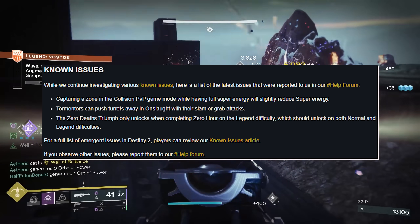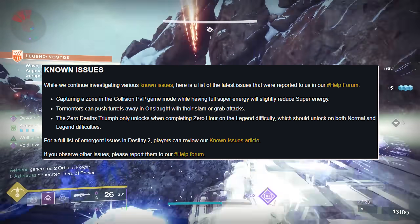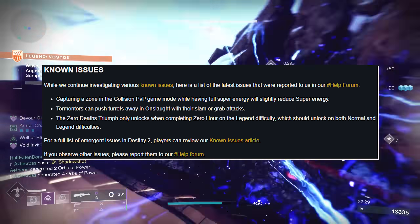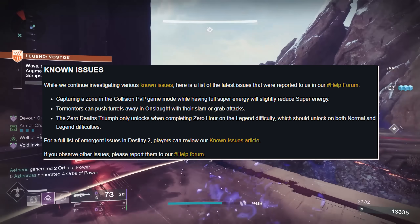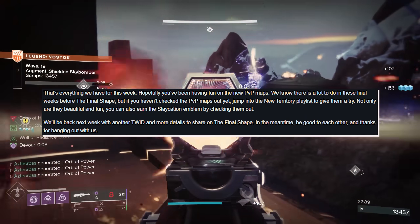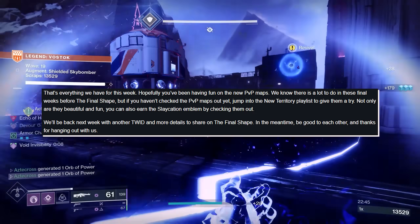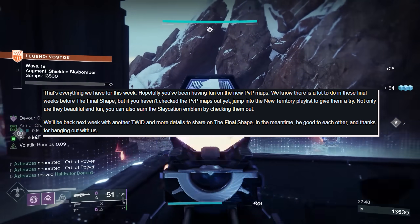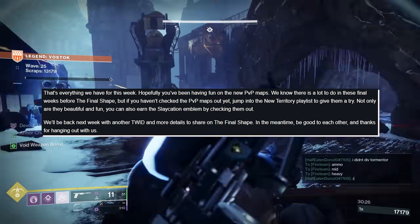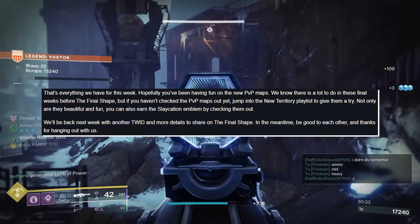Known issues: capturing a zone in the Collision PvP mode while having full super energy will slightly reduce super energy. Tormenters can push turrets away in Onslaught with their slam or ground attack — they can actually push it away, and when you upgrade it, you have to go back to the spot it was originally at. The Zero Death Triumph only unlocks when completing Zero Hour on Legend difficulty, which should unlock for both normal and Legend difficulties. Hopefully you've been having fun on the new PvP maps. If you haven't checked them out yet, jump into the new Territory playlist. Not only are they beautiful and fun, you can also earn the Slaycation emblem. We'll be back next week with another TWID and more details on The Final Shape. Be good to each other, and thanks for hanging out — the Destiny 2 Community Team.